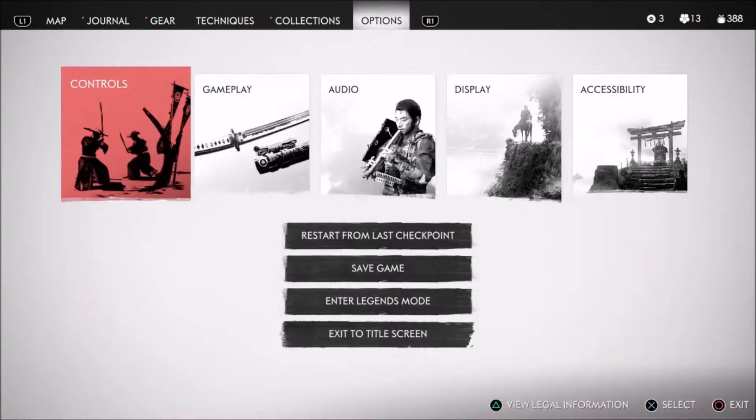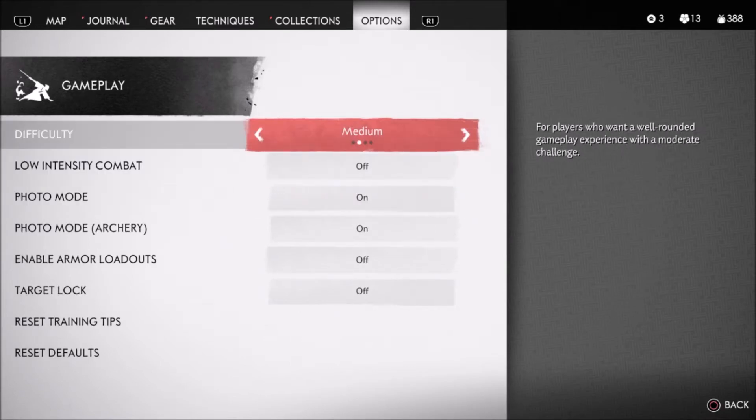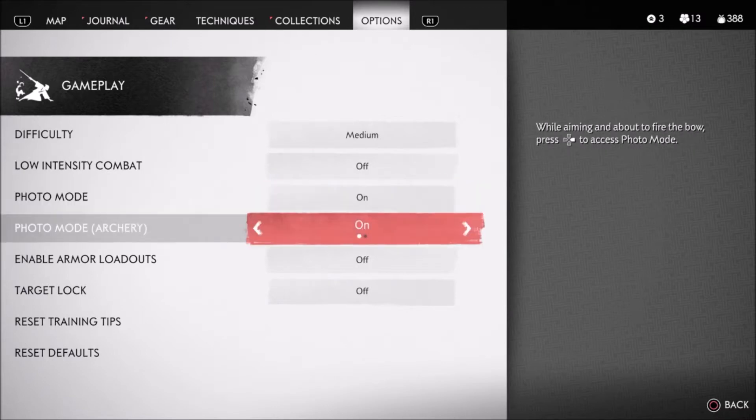So by default — and I'll show you the default setting — you have photo mode, which is cool. We have the gameplay difficulty at medium. I have it at medium; I don't want to go hard or anything, so low-intensity combat. Photo mode is on, but photo mode archery is also on for me.